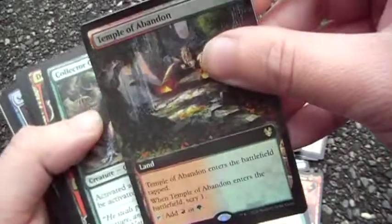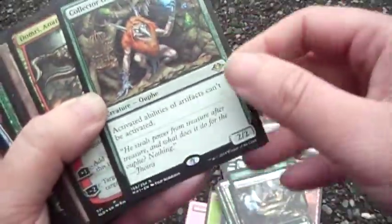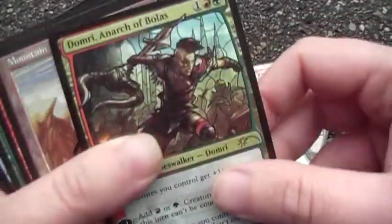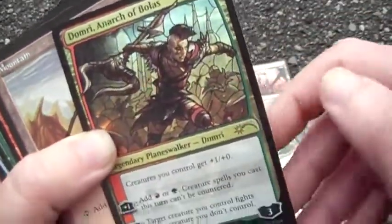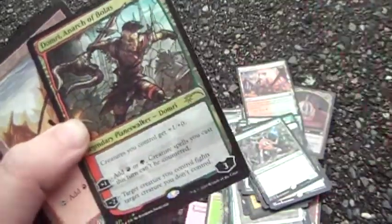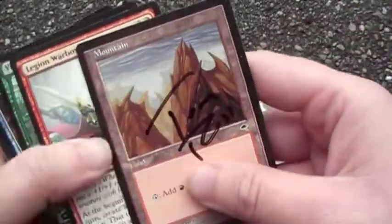Temple of Abandon — scrying is fun. Collector Ouphe — well, I don't really have a lot of artifacts so I'll turn them all off. Dome Rouge — Twincast is just fun and makes your spells uncounterable.